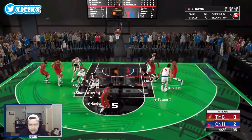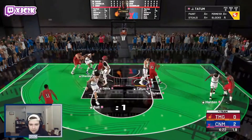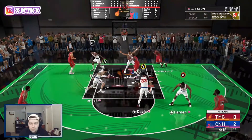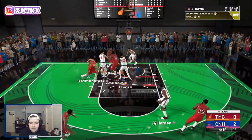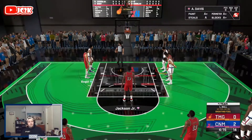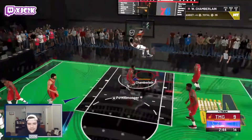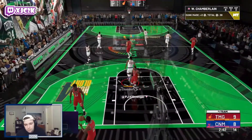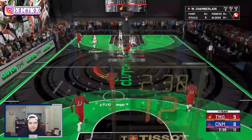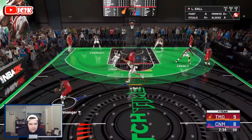Force baseline, good D. Jumped too early with Wilt — totally my fault, put myself out of position. Great defensive possession. We got to secure the board, but we don't. Come on, we need to get a board. Wilt rolls to the rim — thank you — another easy slip. Every time we can pretty much slip the screen and get an easy dunk with Wilt. We need more defensive stops though — we're kind of struggling defensively so far.